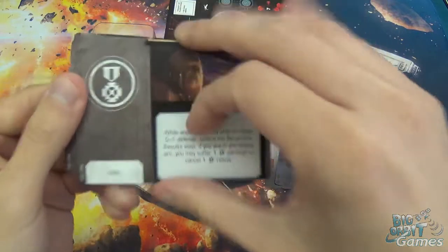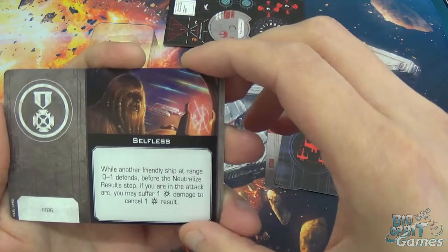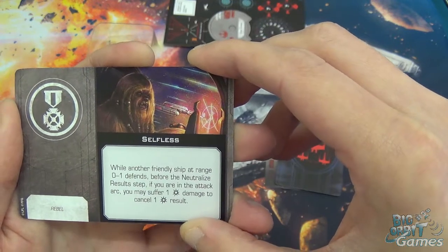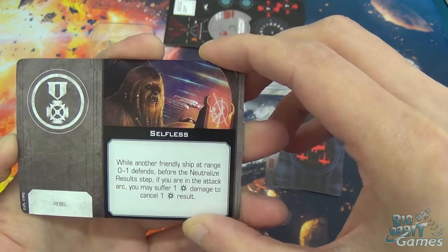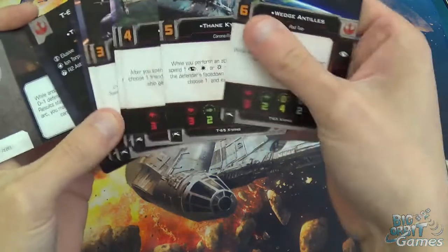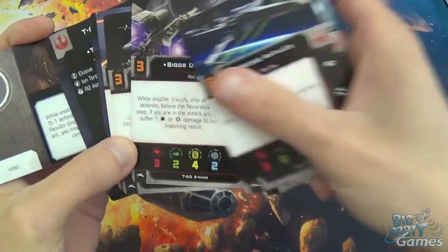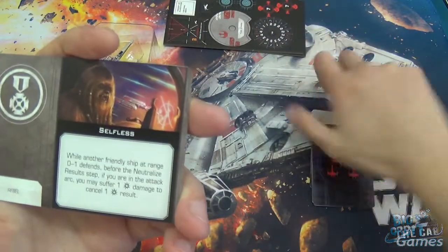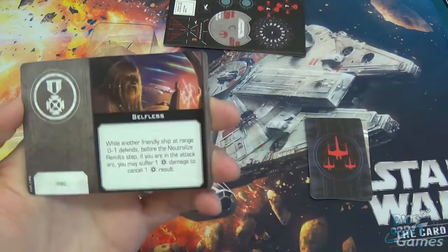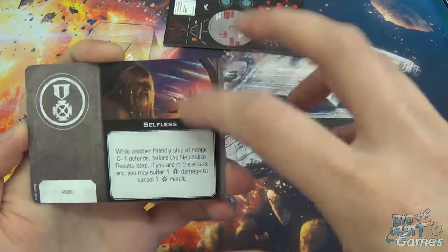Then onto our upgrade cards themselves. You've got Selfless, which is a Rebel-only upgrade. While another friendly ship at range 0 to 1 defends, before the neutralize result step, if you're in the attack arc, you may suffer one crit to cancel one crit. Much like Biggs' ability, apart from Biggs has a slightly better ability in the sense that you can cancel hits as well, whereas Selfless is only crits. But if you've still got shields on the ship that has Selfless on it and you really don't want to take a crit to the hull, Selfless is very good.